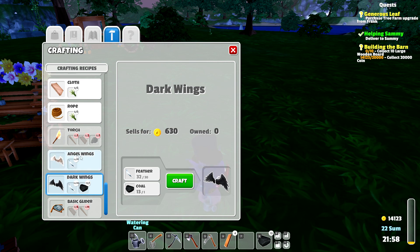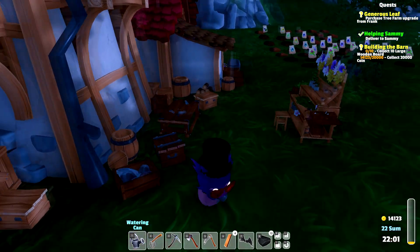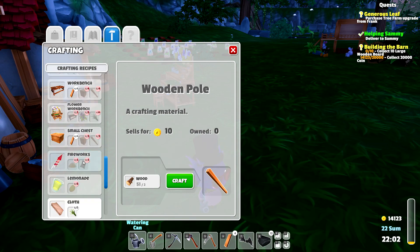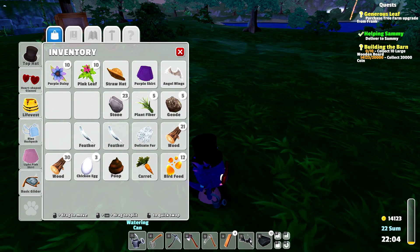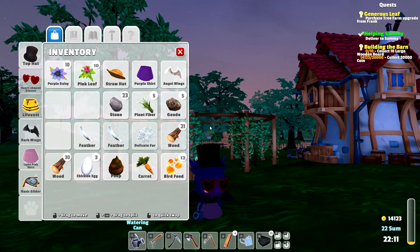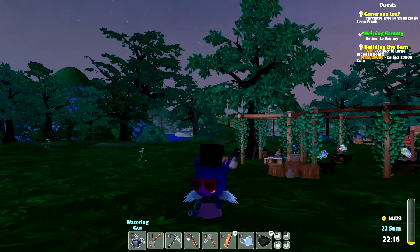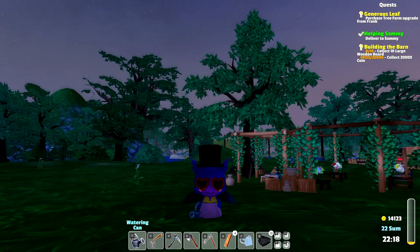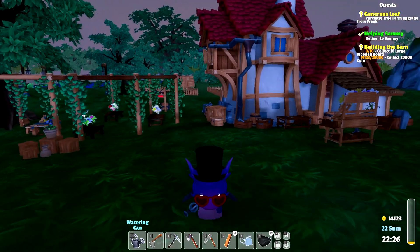Oh — angel wings! I didn't even notice those were there. Each takes 30 feathers, but they are so cool! That means we actually have a use for all these feathers I've been collecting. Let's make the angel wings too. Look at this — they go on our back. That is so cute! I love it. I think the black dark wings look really snazzy with our hat — they kind of match. We'll go with the black ones and store the others.